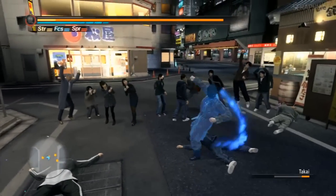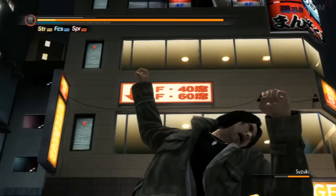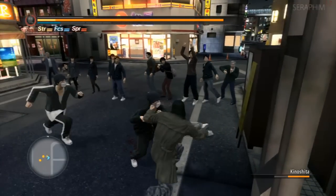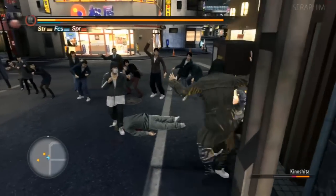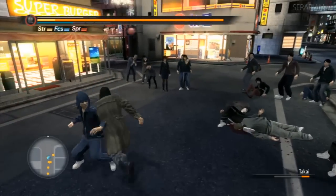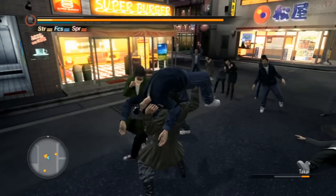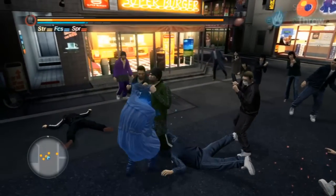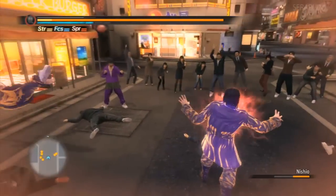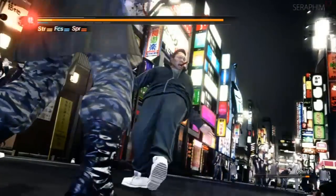He also has a counter, but it's a lot harder to pull off than Kazuma's because it's much tighter — you have to do it just before attacks hit you, rather than a little before like tiger drop feels at times. So when somebody's going to attack you, wait a couple of seconds longer than you normally would, and you'll land the parry. Landing it is insanely devastating because Saejima does big damage.